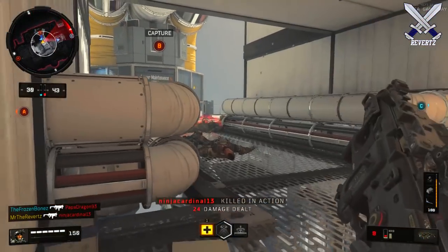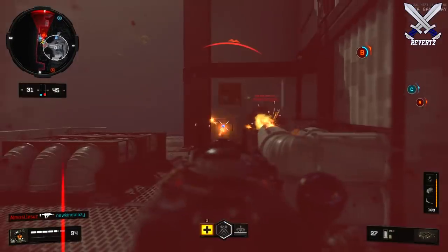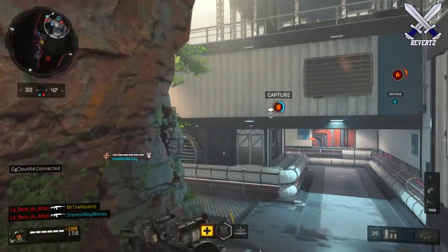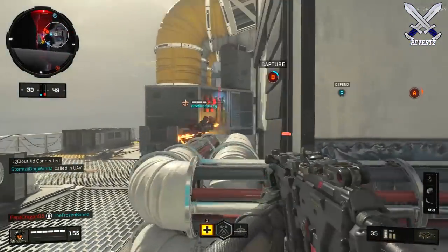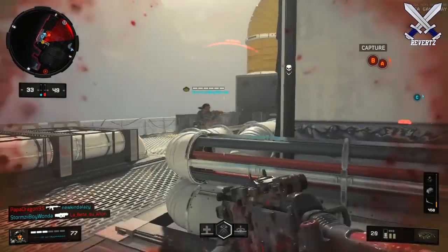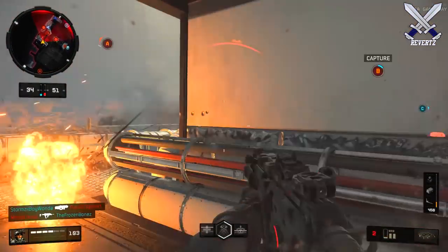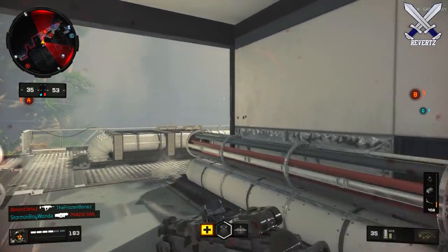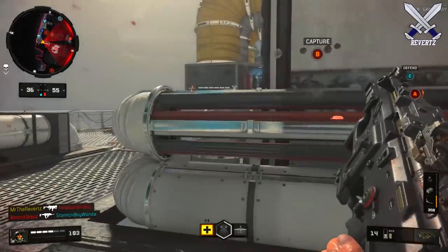The way you can unlock this weapon is by pre-ordering the Pro Edition at GameStop. That's the only way you can get the Divinity and the Divine Justice on Day 1. Now, just a heads up — you can pre-order the Pro Edition at GameStop, giving you access to both of these Signature Weapons at launch: the MX9 SMG and the Strife Pistol.